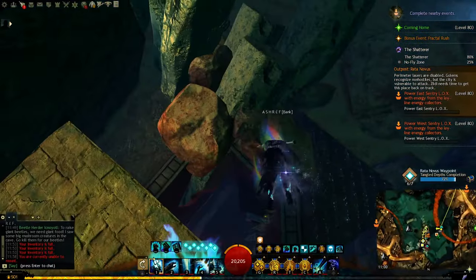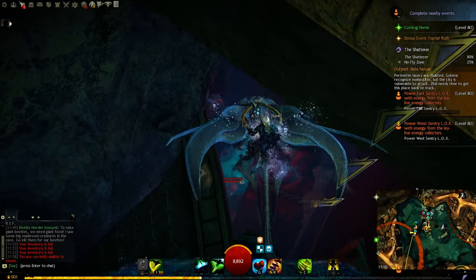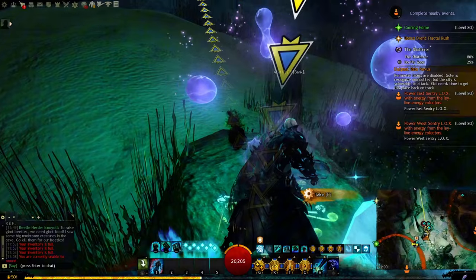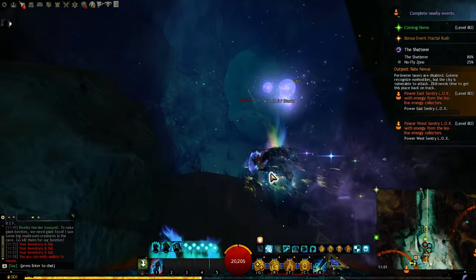By the way, if you're a new player and didn't know this — you can turn your Springer mount into an underwater mount with an achievement. In this area you need to get the beacons so you won't get eaten by sharks or piranhas.